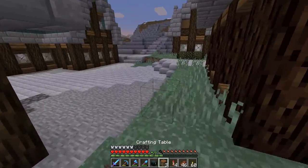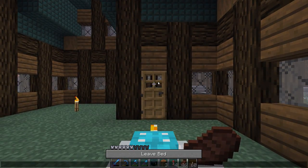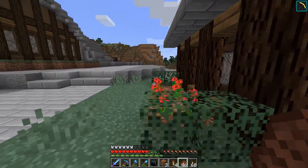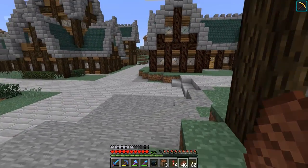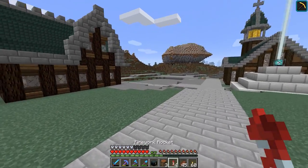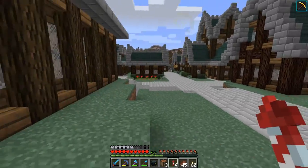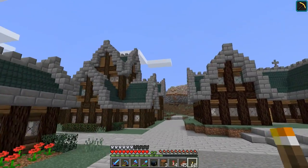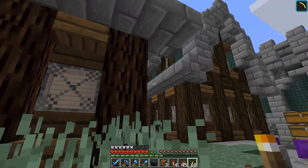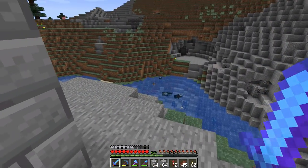The reason we need a squid farm is that this world already has one, but it's built in a desert biome. One of the changes in 1.13 is that squid will no longer spawn in biomes that are not ocean, river, or beach. So that squid farm built in a desert doesn't work anymore. And since I'm building with dark prismarine here and I need a lot of ink sacks over the course of this massive kingdom project, we definitely want to build a new squid farm.